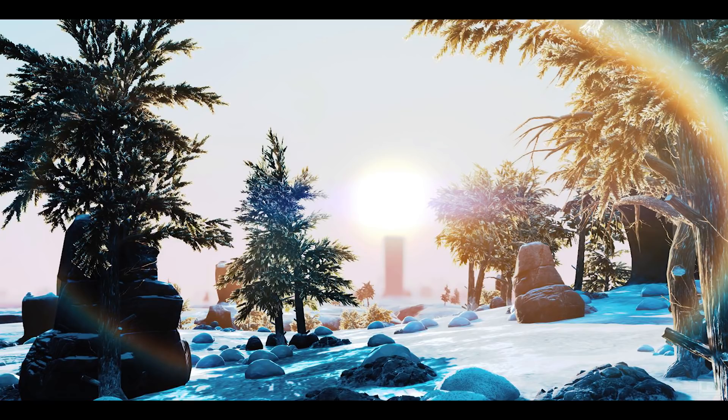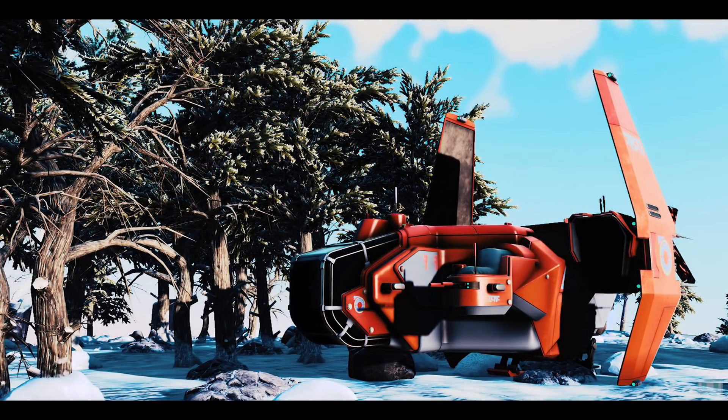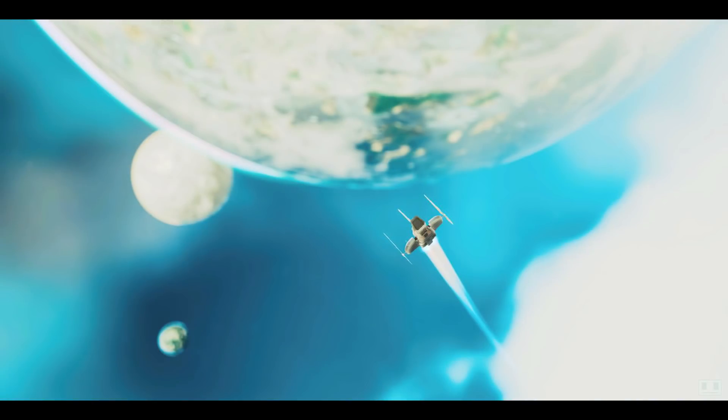I'm going to summarize and streamline my personal wish list in this video. Let's start off with better and more extravagant terrain generation — the obvious general improvements to terrain. More texture variation would be cool; we have ice planets and different types of textures, but it'd be cool to maybe double or triple the amount of textures.